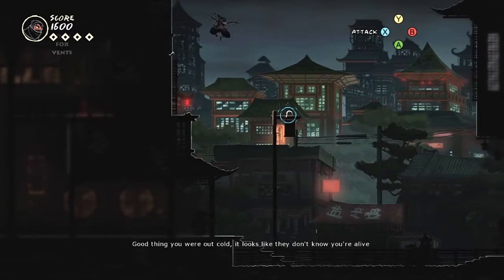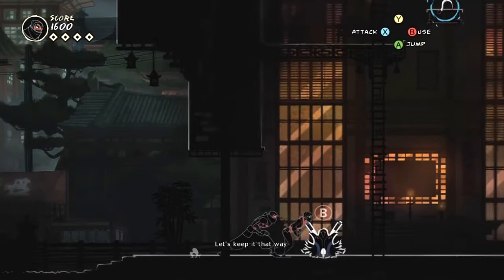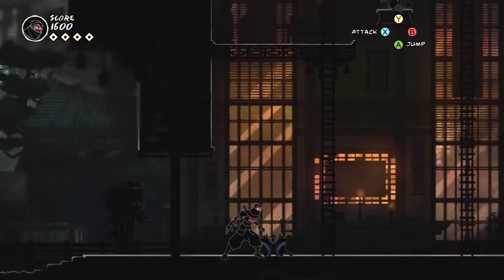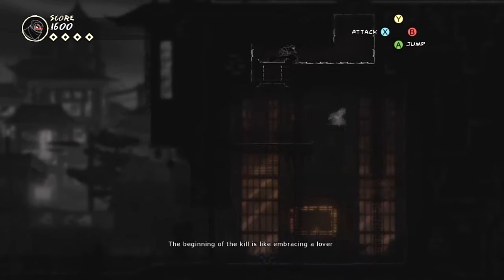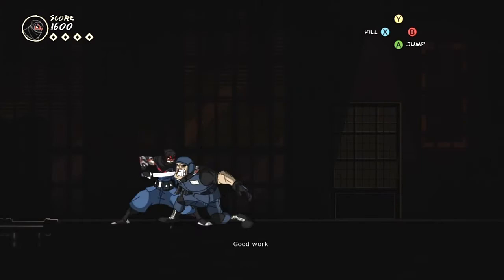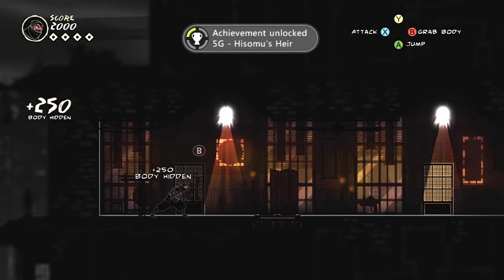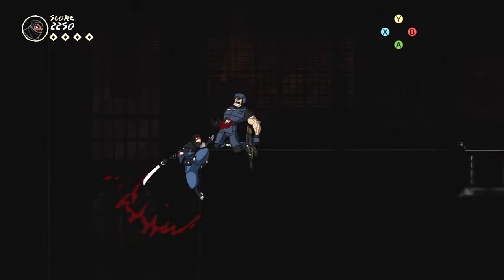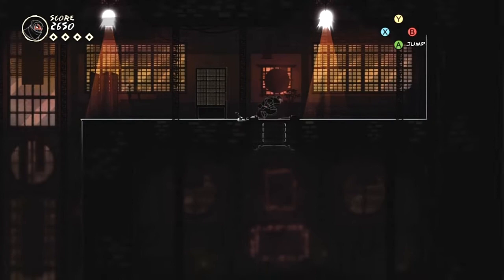You guys didn't get to hear that initial 'good thing you're out cold, looks like they don't know you're alive.' This girl is so loud. Right here we pick up our sword, which means we can get a little offensive. 'The beginning of the kill is like embracing a lover, the end of course is not.' So you know the system — walk up behind them, press X and pull the thumbstick in the right direction. You have to be quick. We got our first achievement and that's for getting a kill.